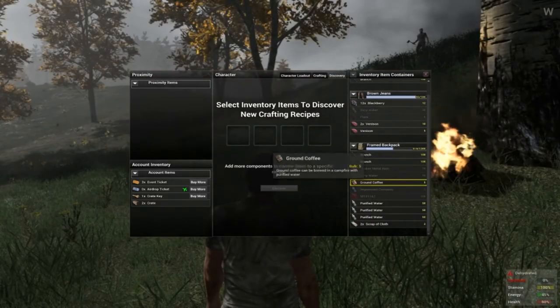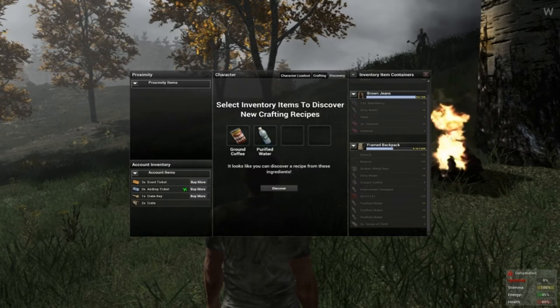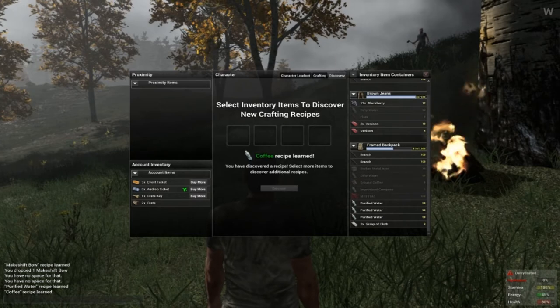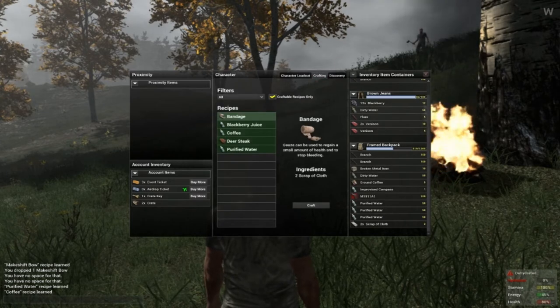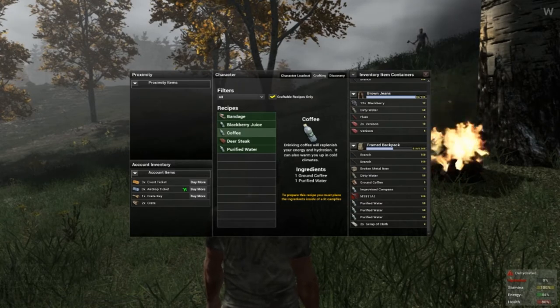When you come across an item of interest, activate your inventory by pressing I, go to the discovery tab, place the items inside the discovery fields, and press Discover. What you've been able to discover will be added to your recipe list. Also, be mindful of what server you play on, as you can lose what recipes you have learned.